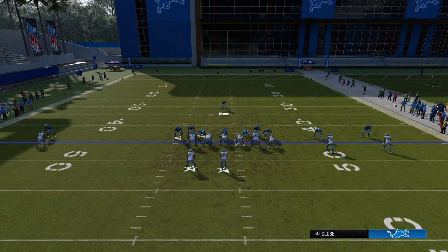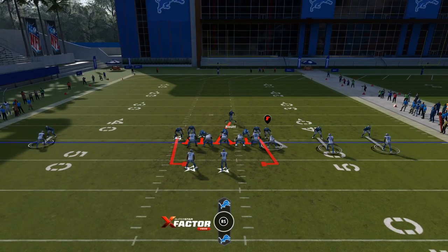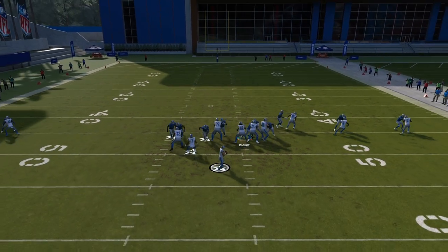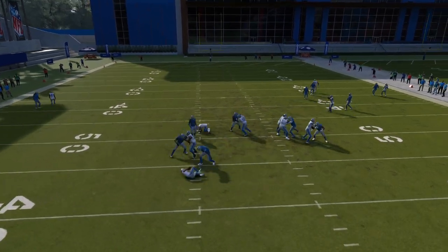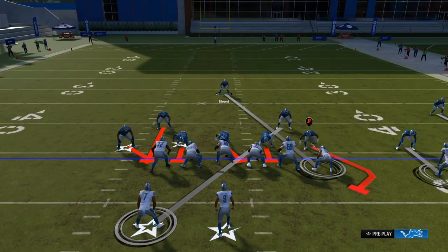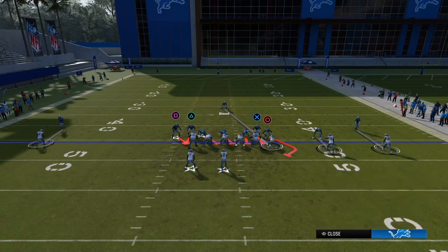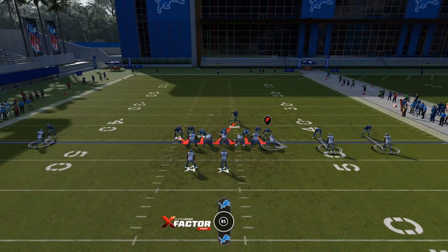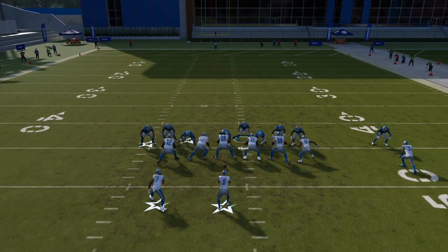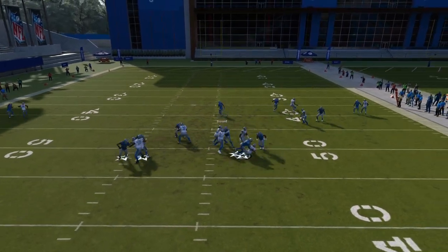Check the link in the description — two updates every single week, offense and defense, for one price, updated all through the year. When a patch drops, get the ebook down below. Blitz all linebackers and hover either on the left side or the right side — wherever you hover, somebody else is coming free. We want that A gap, but if the B gap or the edge comes in, it's all good. Drop a like on the video, hit that red subscribe button, and stay tuned for more.